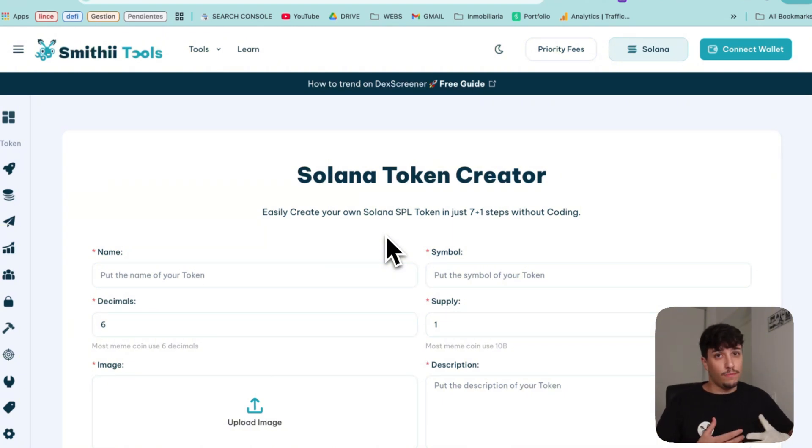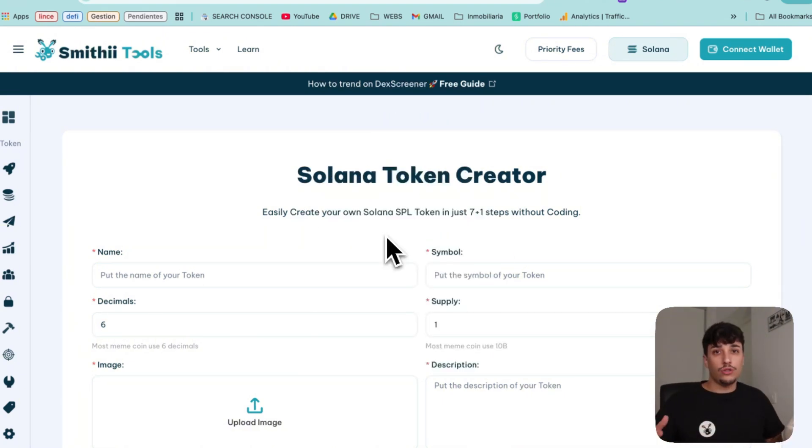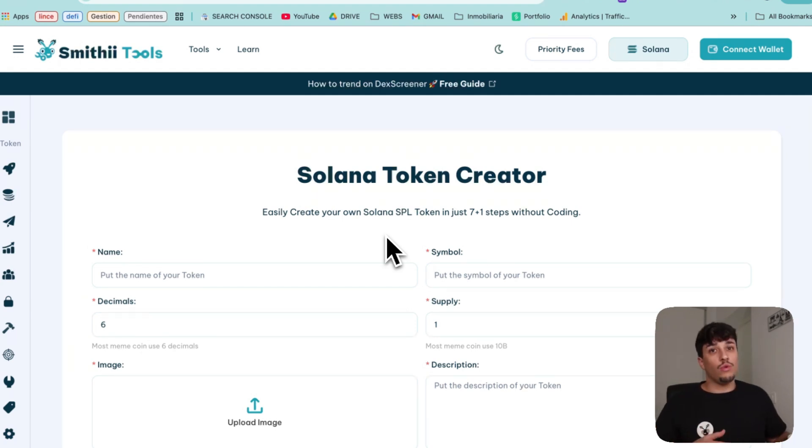As you can see, for example, Trump, Melania, Pengu — all tokens trending right now were directly launched on Raydium, which actually makes much more sense in order to make a project successful.